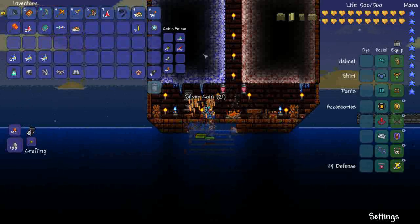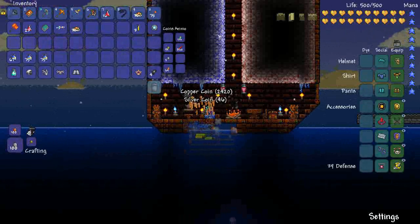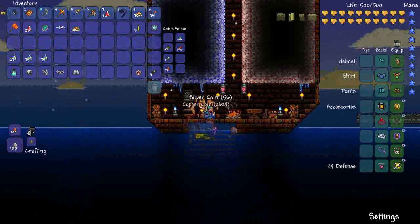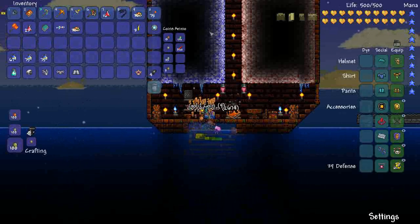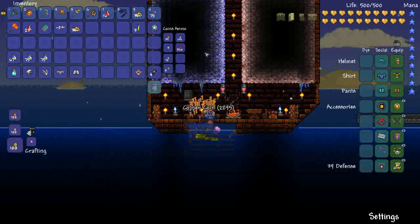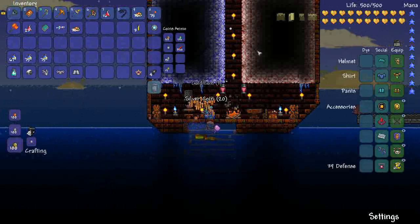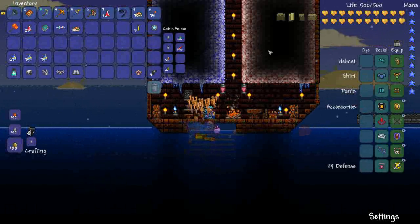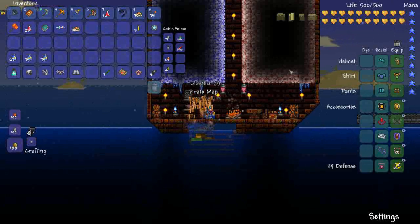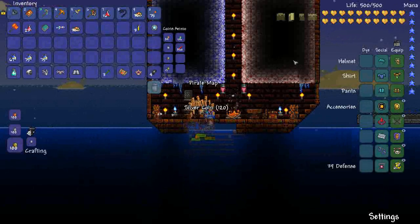Corruption can actually corrupt ice blocks, so all I had to do was put some Ebonstone around to get it started, and now it's fully corrupted. You need at least 200 corruption blocks to make a corruption biome. I've done the same with the crimson, though you will have to make a separate world to get your crimson working. Just go to a new world, mine a few crimstone or crimsand blocks, and put them around the ice until it gets the crimson effect.